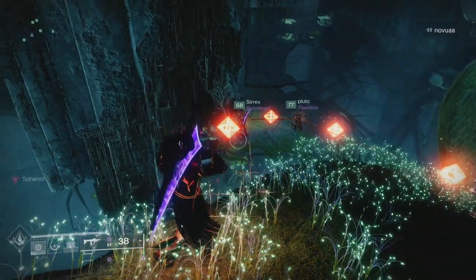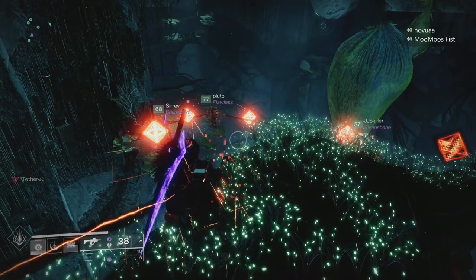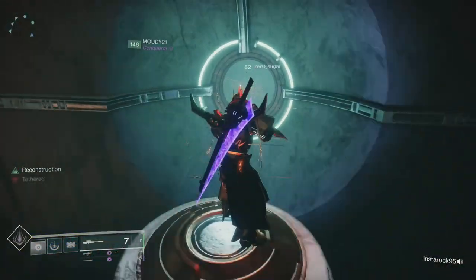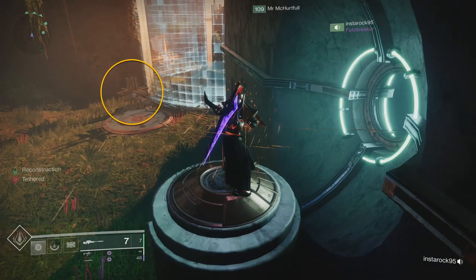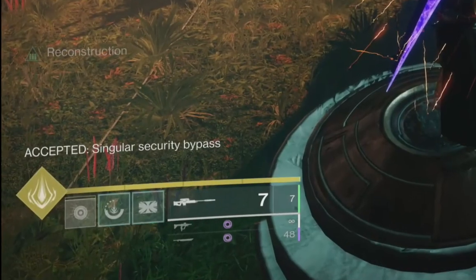Each divinity puzzle is either going to require you to make a bunch of red diamonds glow red by having a red tether line pass through each one turning it on, or make a tether line to these given keyboxes. When it says complete on the bottom left, it means you've completed the puzzle.